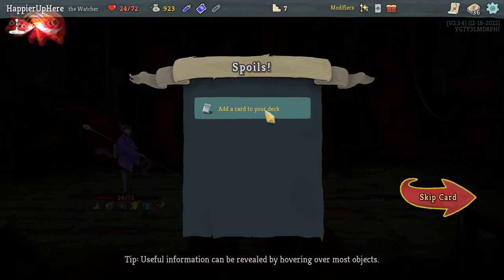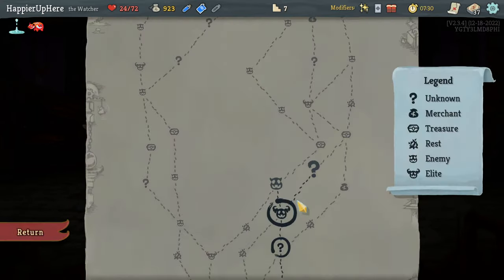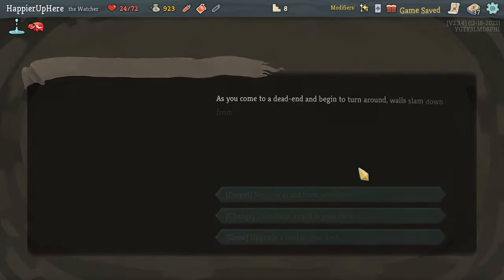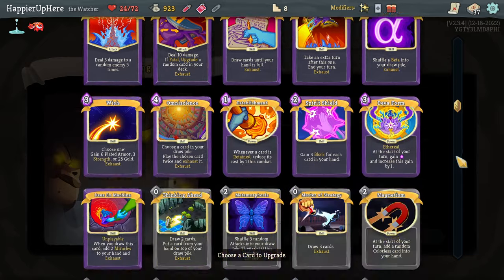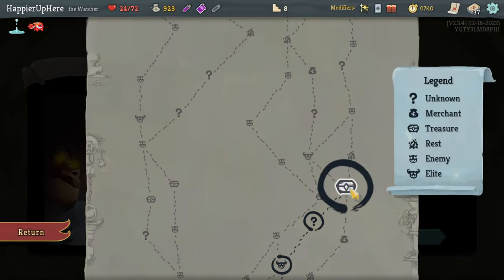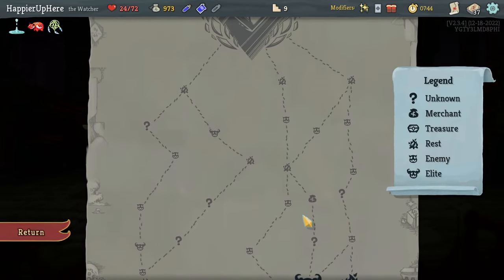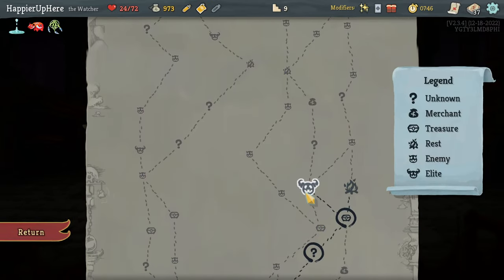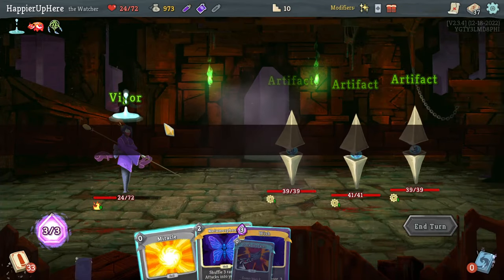Got Akabiko: your first attack each combat deals eight additional damage. Dark Shackles is a great defensive card - let's take it. For the rest: remove, transform, upgrade - I think I should first upgrade the Apotheosis because that will upgrade everything else. Got Dreamcatcher: if you rest, you may add a card into your deck. I might actually rest at the next rest site. Let's go straight on to get a shop because I have a lot of gold at this point.